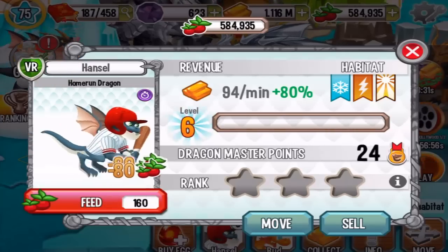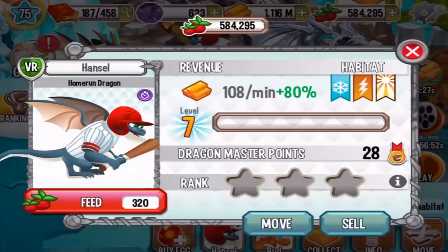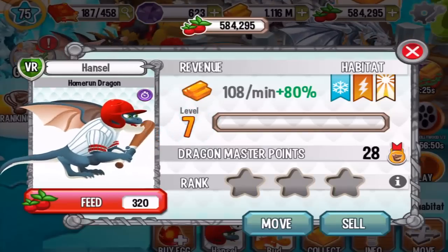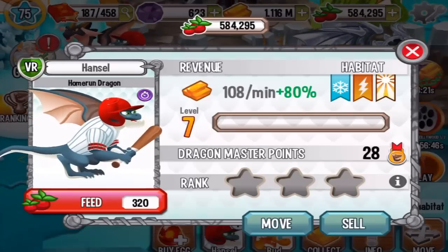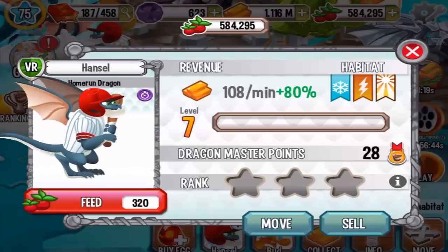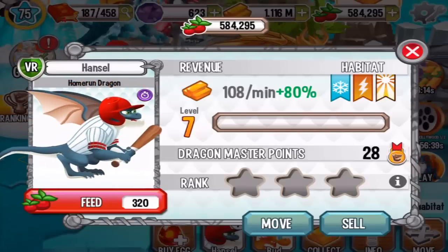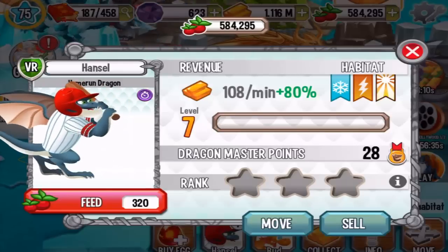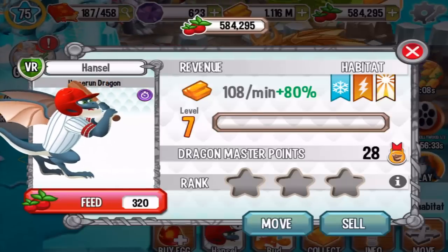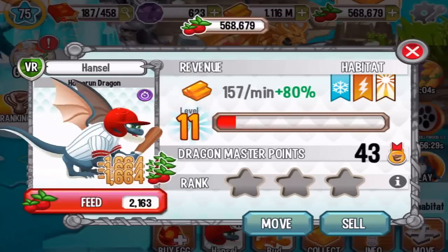Let's see at level seven. The monkey Home Run Dragon is fully grown now — let's see if he uses his bat. That's about it; pretty simple animation. Let's level him up to level 15 and 16.